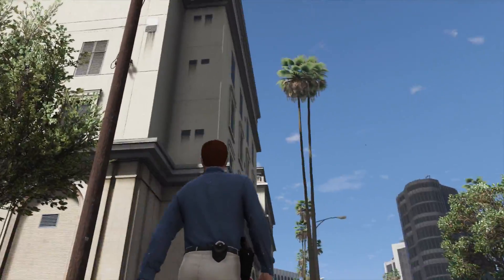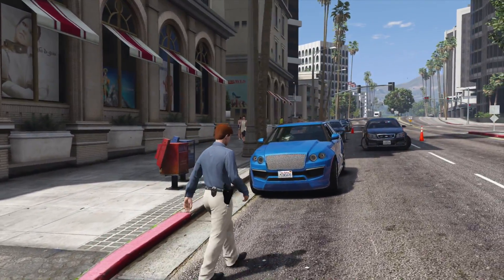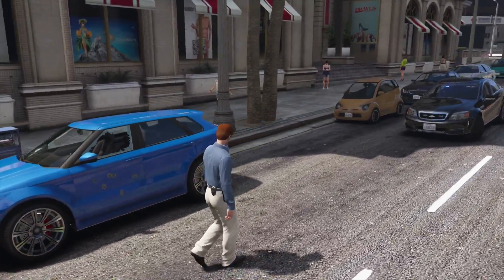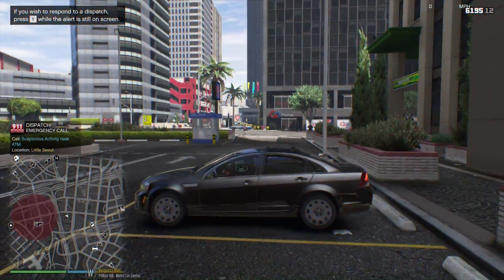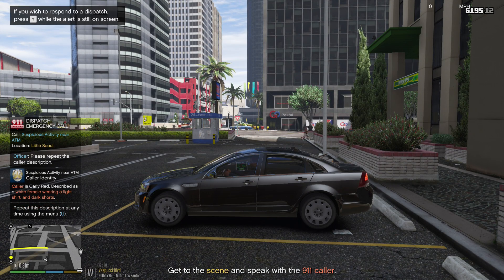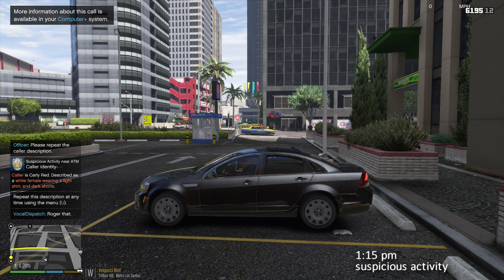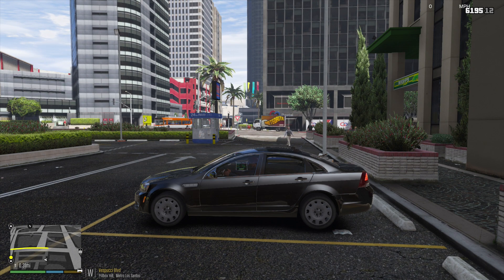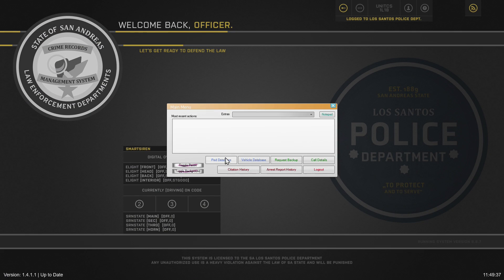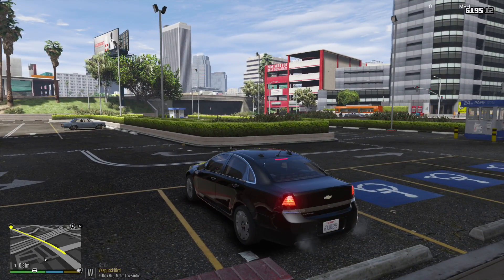The other thing we'll probably have to do is pull any footage from businesses that have cameras here pointing at Dorset Drive. Other than that, we'll get all the bullet casings picked up, marked, and wait for another call. All units, citizens report suspicious activity in Little Seoul — units respond code two. Dispatch, Lincoln 18, copy that, show me responding. We're getting a call forwarded to detectives about some suspicious activity. Logging in to check call details — a member of the public called 911 from an ATM, reporting that they noticed an individual engaging in suspicious behavior near the ATM.